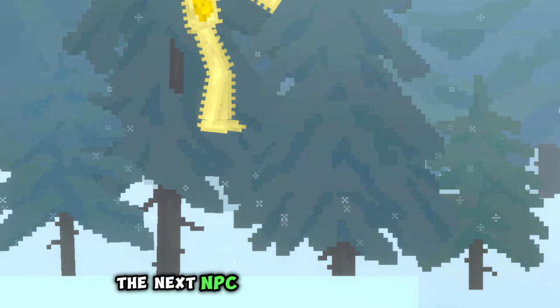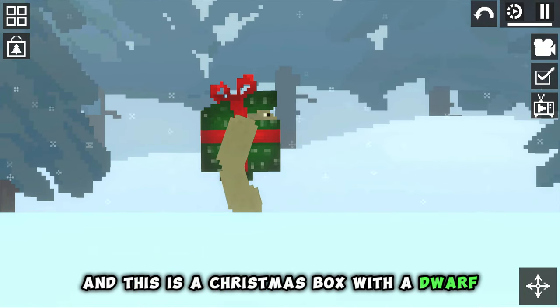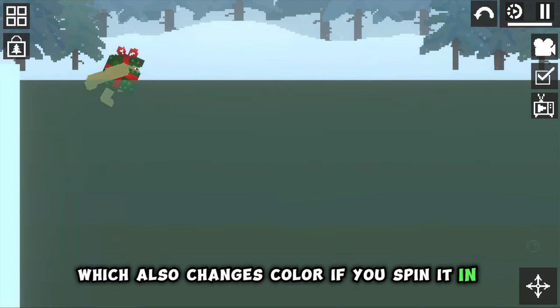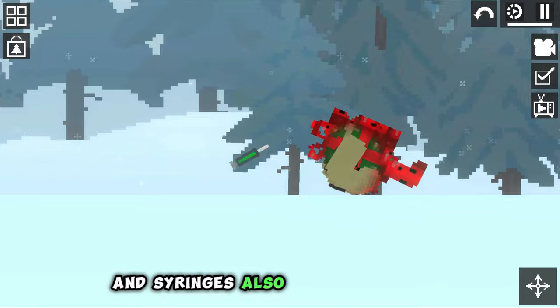The next NPC is very non-standard — it's a Christmas box with a dwarf. This is a real NPC which also changes color if you spin it in water, and syringes also fully act on him.